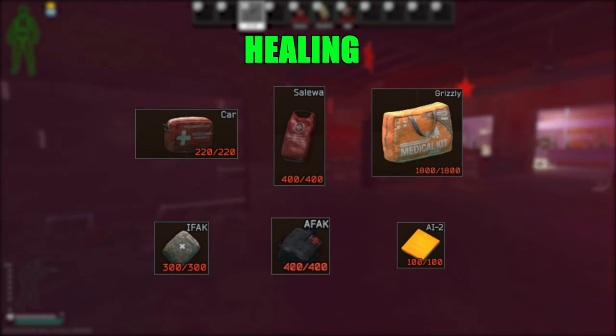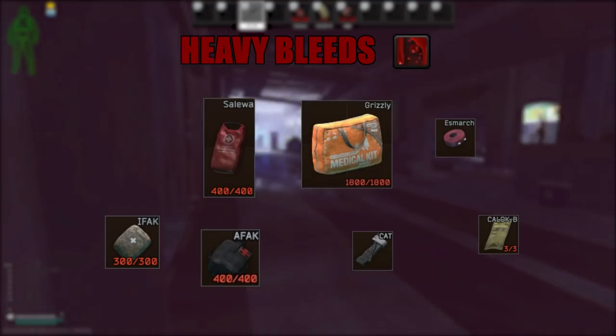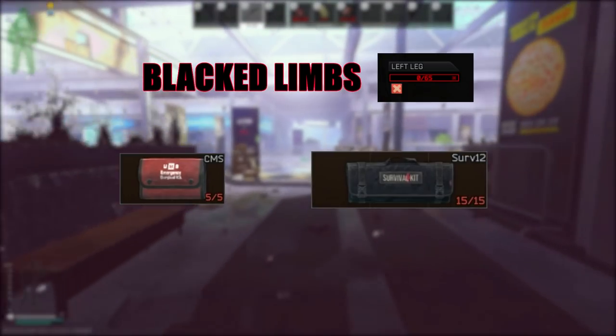Healing seems complicated in Tarkov, but it's actually really simple. You'll die when your head or thorax blacks out in the fight, so prioritize healing them first. Everything else is just a health pool cushion — I'll go deeper in a bit.